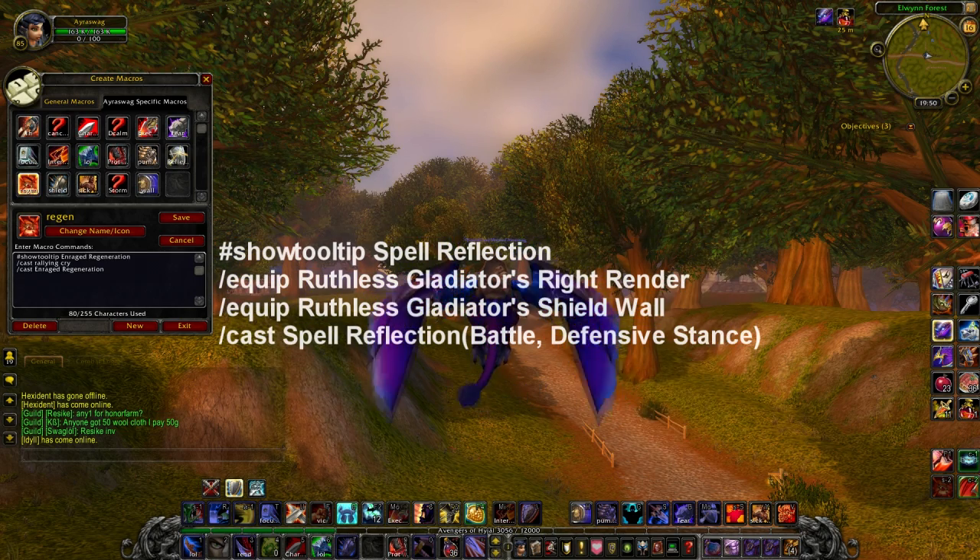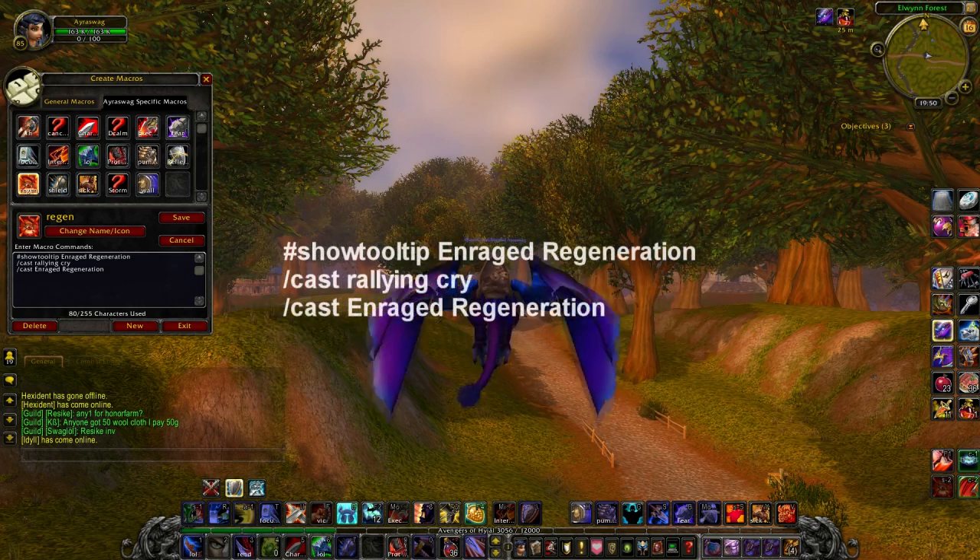We have my enraged regen for Arms spec — this isn't a Protection one, so don't use this for Protection. It's: show tooltip Enraged Regen, cast Rallying Cry, cast Enraged Regen. It's only for Arms.